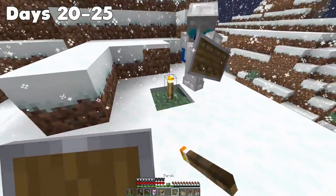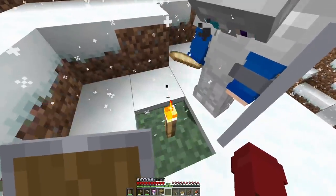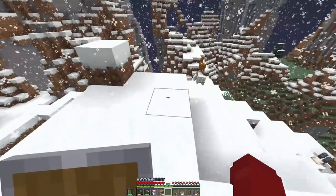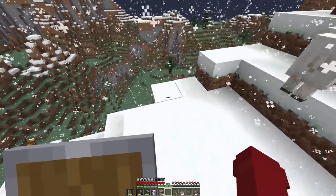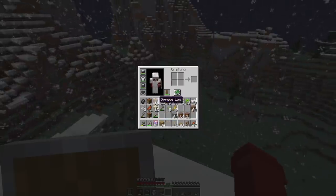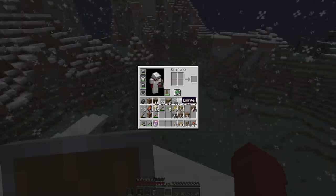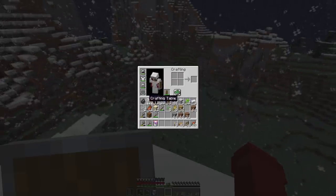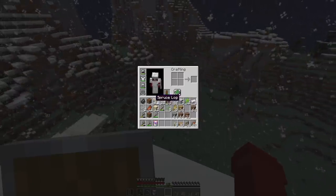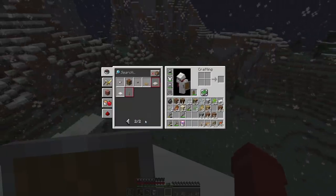Days 20 to 25, me and Bite set off on an expedition — we were in need of goats, one of the new 1.17 passive mobs. We heard a rumor that they push you off cliffs, so we stood next to a cliff with buckets ready. We were standing there for like 10 to 20 minutes and absolutely nothing happened. At the end of the day, we just decided to take them all the way back to the base.